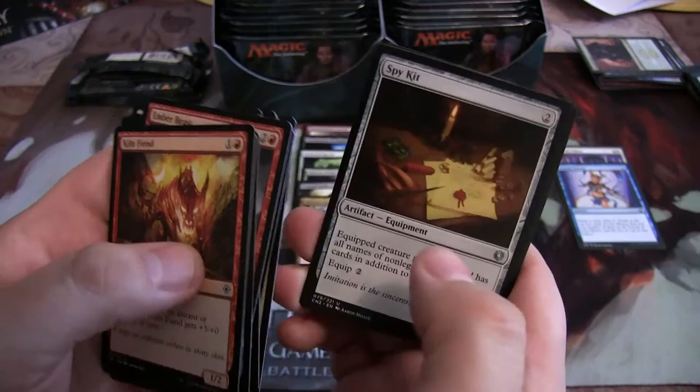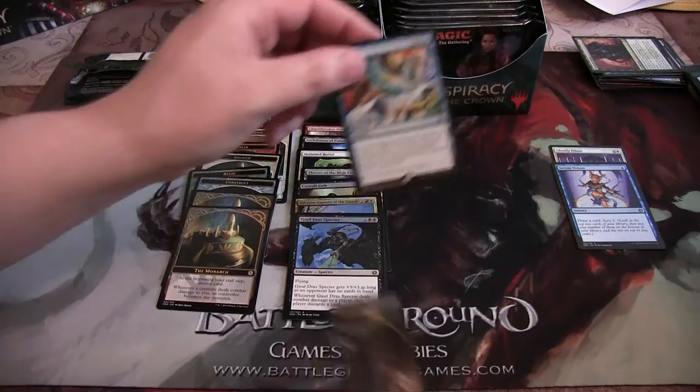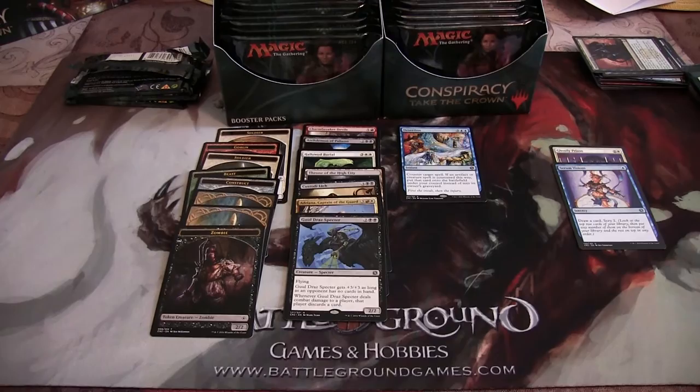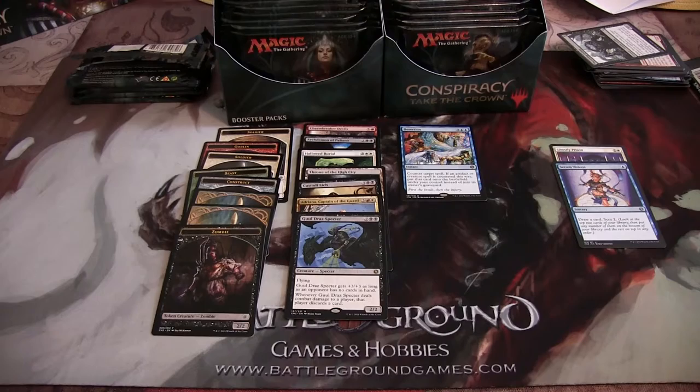We've got a Desertion here and another Monarch token. In this pack I have a Grueldrazz Spectre — he's not bad — and a pretty cool looking zombie token. He's got like a cage on his head. Kinda reminds me of something from Bloodborne. I was going to say it reminds me of the ghost — the female ghost from the movie Thirteen Ghosts.